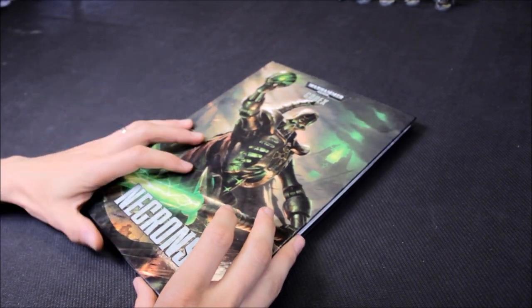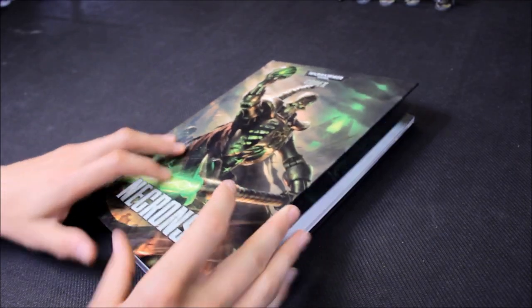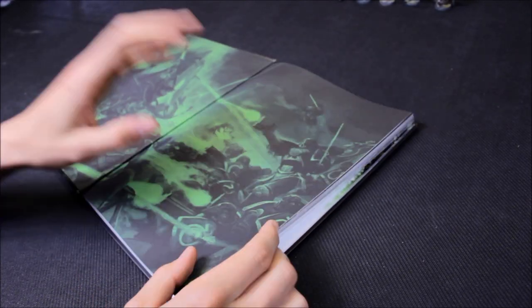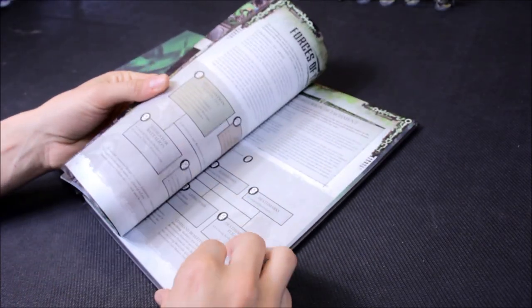We're quite excited about this Necron force. It's come together nicely and it all fits within 1850 points. What you're going to see here is an 1850 point army. It's bound, and we'll go through what we have to do in order. We'll do HQs first.